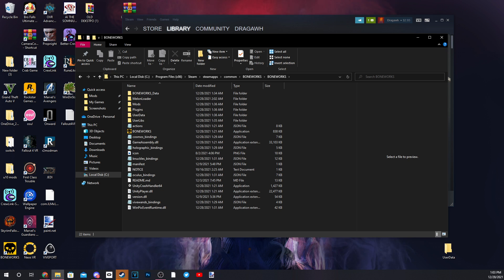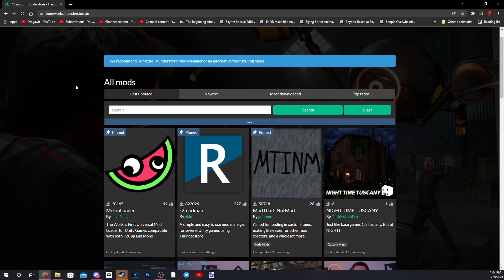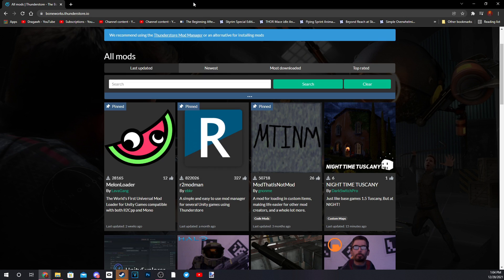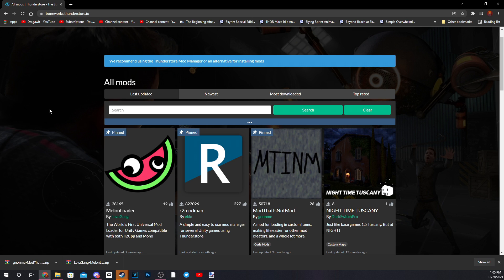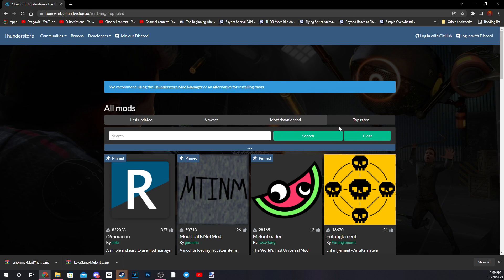From here, you're going to go to this website on the screen — it's in the description, it's called Boneworks Thunderstore IO. This is the website where you go to get mods for Boneworks. Make sure to follow these steps very closely and carefully, because Boneworks is very fidgety when it comes to modding. We're going to search by top rated and download a couple of mods.